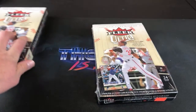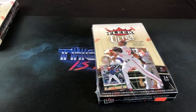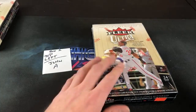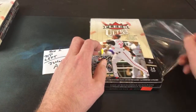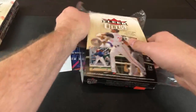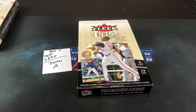We've got 48 packs total — 24 packs per box — so let's get to ripping. There's one insert per pack and we should see two game-used memorabilia relics per box. These came out back in June of 2006 and were about three bucks a pack. Also looking out for autographs — about one every 576 packs — and there's a cool subset called Retro Lucky 13.